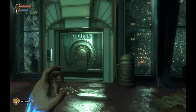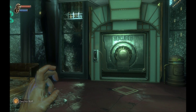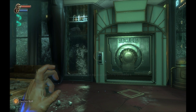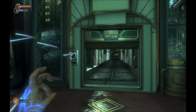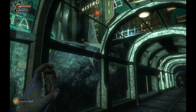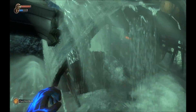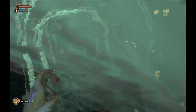Electro Bolt is the first plasmid you get, as I stated earlier. It allows you to open doors that are malfunctioning, such as this one — so we'll go ahead and use it there as we continue on. The plane debris seems to still be falling from the wreckage. It took its time getting down here.